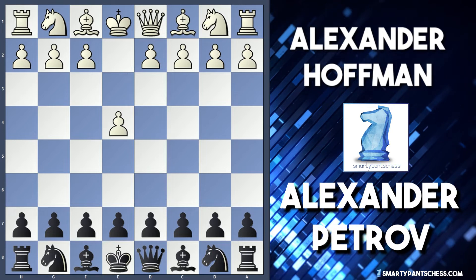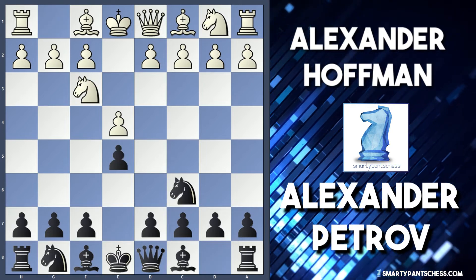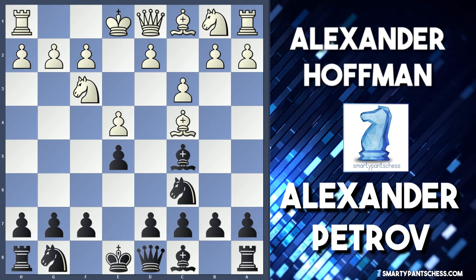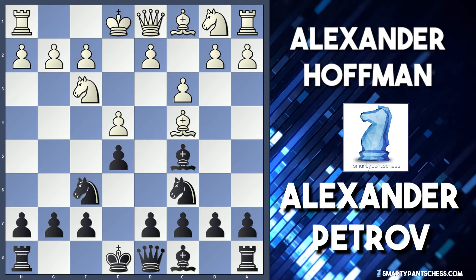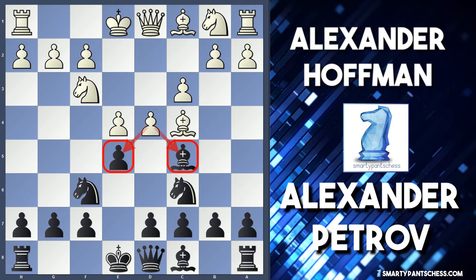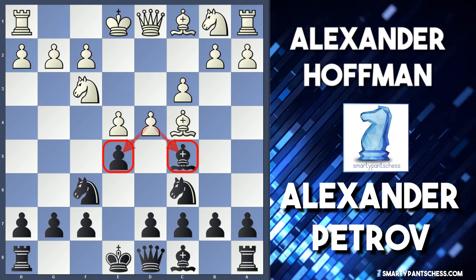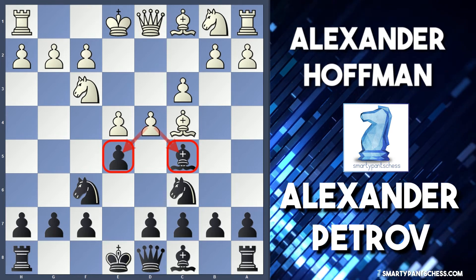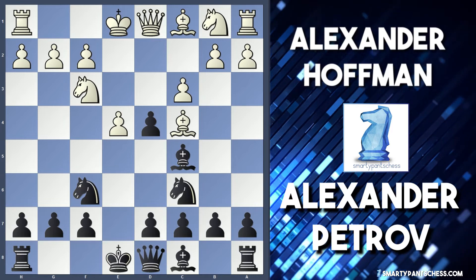Hoffman kicks off with 1.e4, Petrov plays e5. Then knight f3, knight c6, bishop c4, bishop c5, and c3 from Hoffman. Here Petrov plays knight to f6, attacking the e4 pawn. Hoffman opts for d4, which attacks the bishop on c5 and attacks the pawn on e5, and also threatens to push to d5 if necessary. Petrov took on d4, and now we're getting some weird complications.